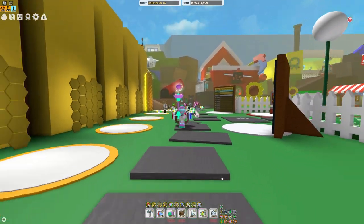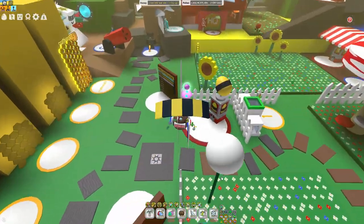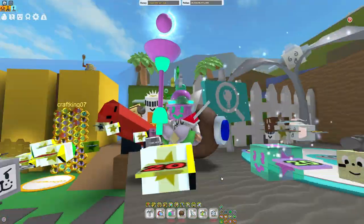There's currently a glitch in Bee Swarm where you can basically just get a bunch of free field corruption forever, and no one even knows about it. In this video, I'm going to show you guys exactly what it is, and why you shouldn't do the Science Bear quest — because yes, it involves the Science Bear quest.